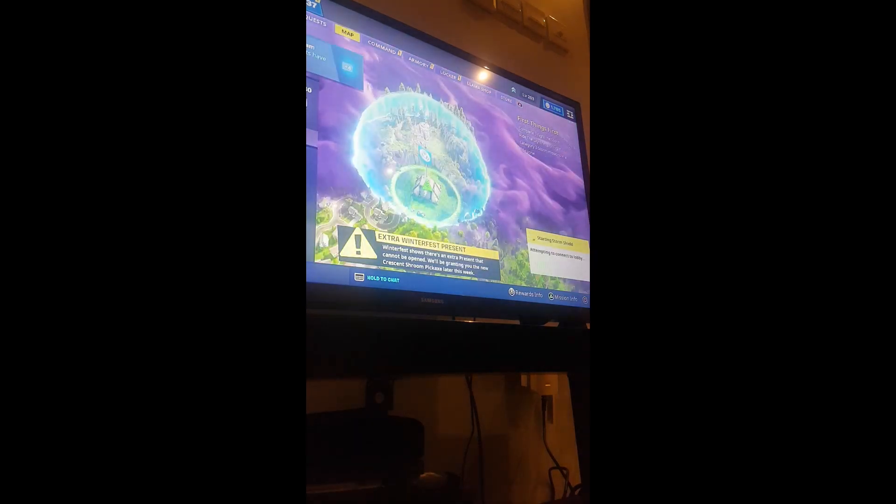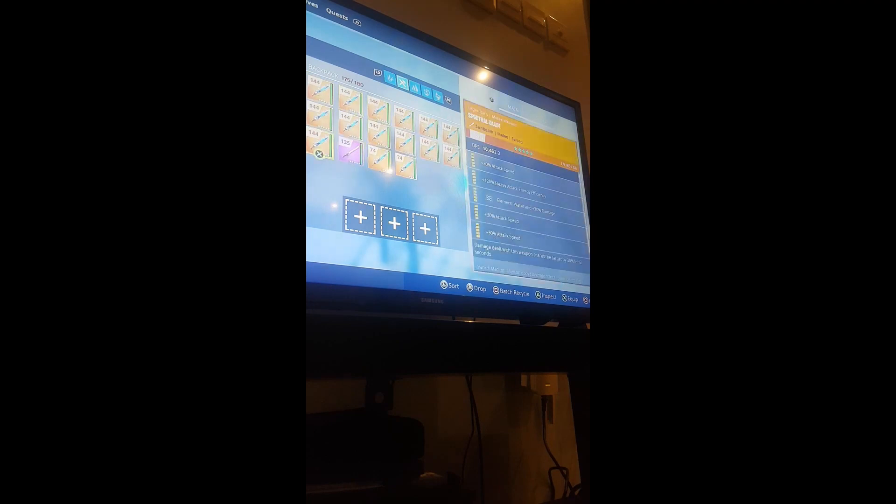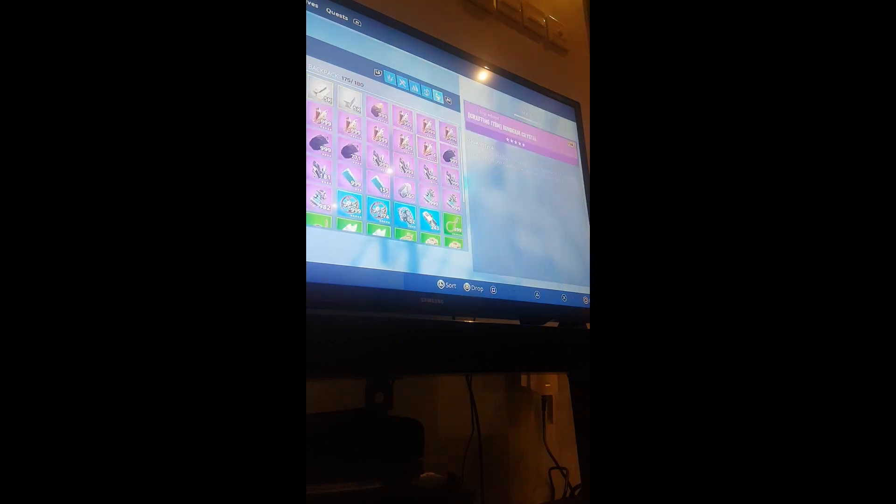It's gonna kick you out like that, so all you got to do is join back and join the host. Then click Launch. Also if you guys need a short text summary on how to dupe, just check the description — there should be a text there. Once you're back into the game, as you can see the stuff are over there. All you got to do is just go straight to it. As you can see there's all the stuff and I still have my own stuff. All the 144s, the Sunbeam, the Brightcore — everything duped. You guys can dupe everything.